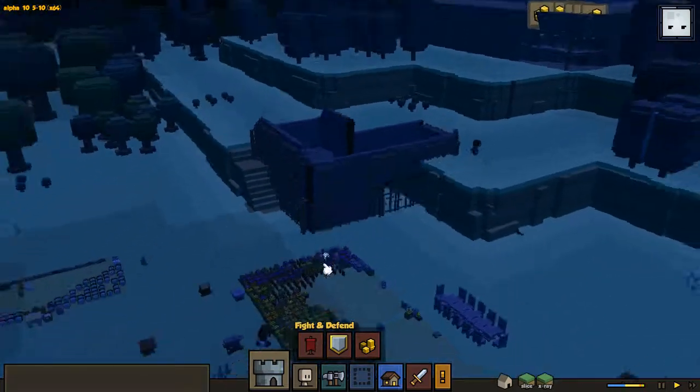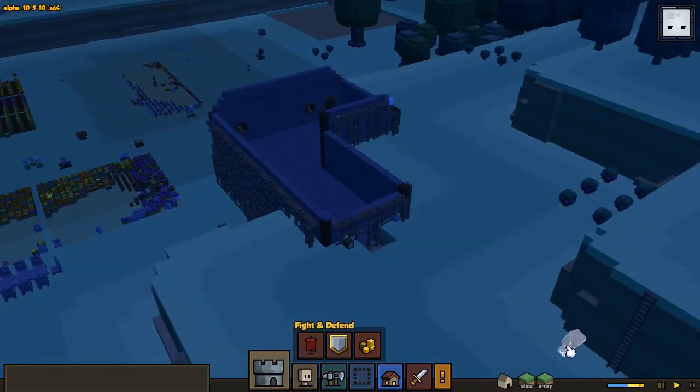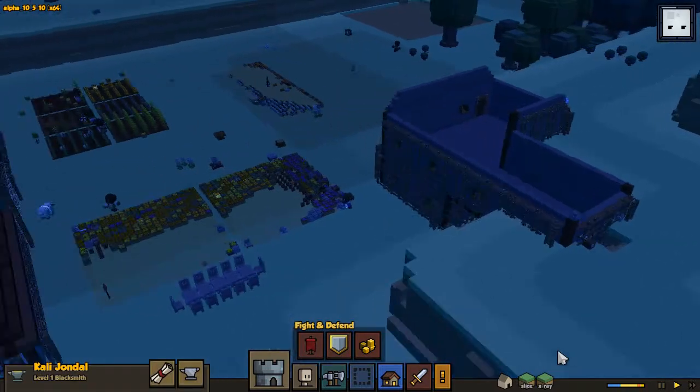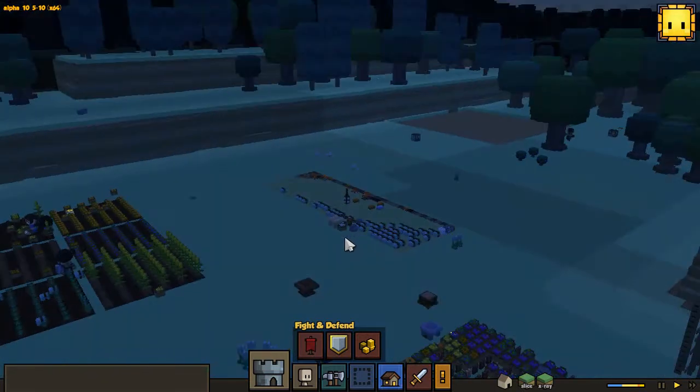That worked okay. Someone's gonna have to loot all of that — I can see someone's going already. Who is this? Yep, this is our blacksmith Kali Jondal, and that's the end of this episode. Thanks for watching, see you in the next one!